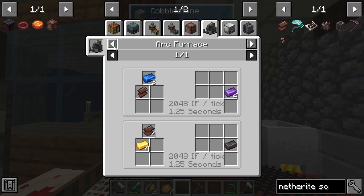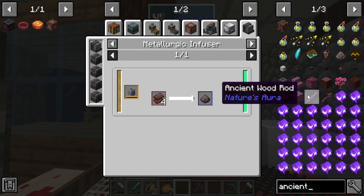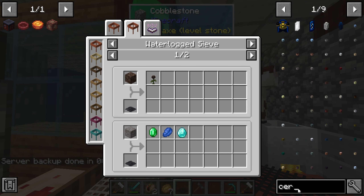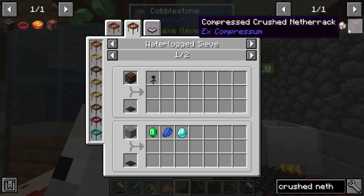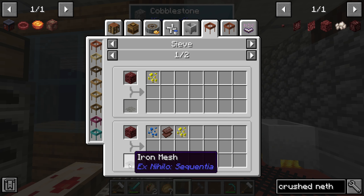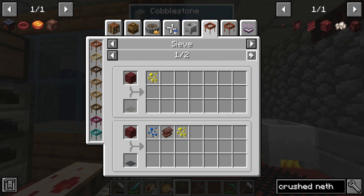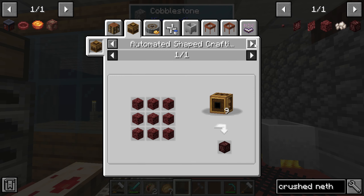I thought there was a way to get crushed netherite through the netherite mesh. Let's see — netherite scrap. Or is it the ancient debris? Let me look at crushed netherrack. I think it was with crushed netherrack — okay so on an iron mesh it's 0.04 percent, and it's only with a diamond mesh that you can get that stuff. And sulfur is only through that too. So each mesh has their own way of getting things.